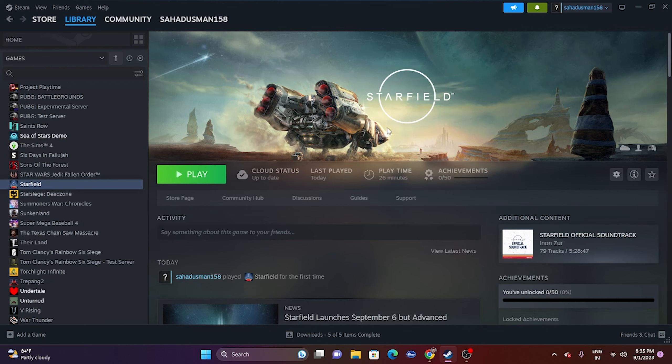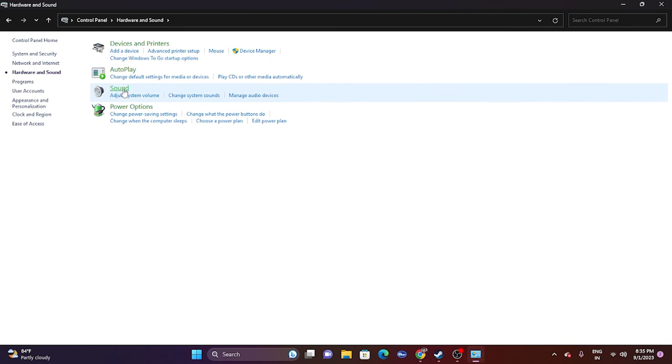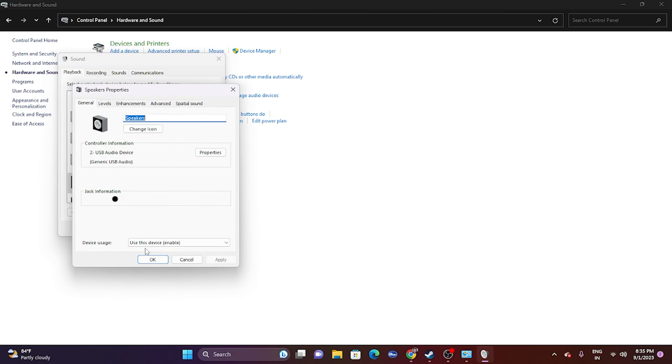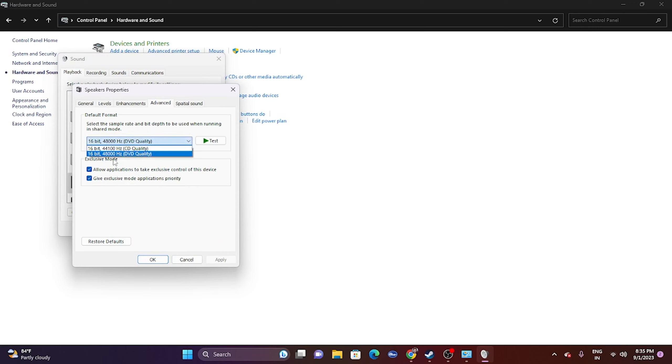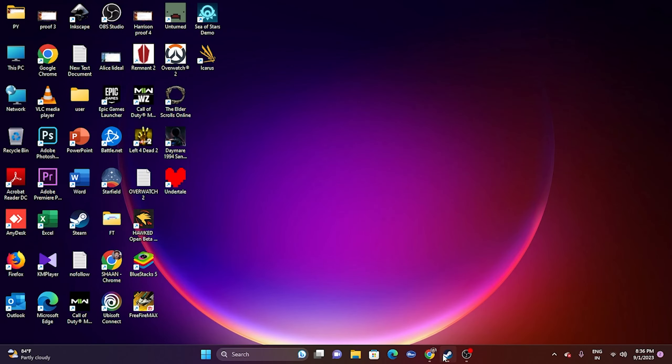Next, we have to set the sound sample rate to 48 or 44 kilohertz in the Control Panel. Go to the search bar, open the Control Panel, go to Hardware and Sound, then go to Sound. Scroll down to Speakers, right-click and go to Properties, then go to the Advanced option. Make sure this is set to either 16-bit 44000 Hz or 16-bit 48000 Hz. Additionally, go to Spatial Sound and make sure it is turned off. Cross-check everything and then try launching the game.